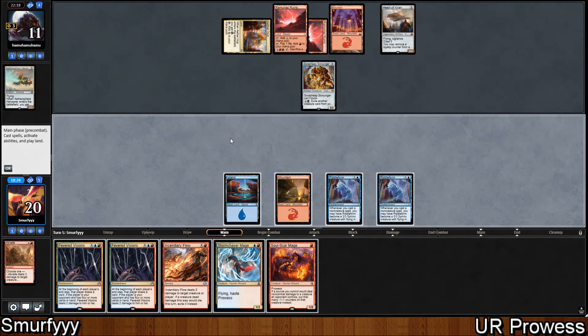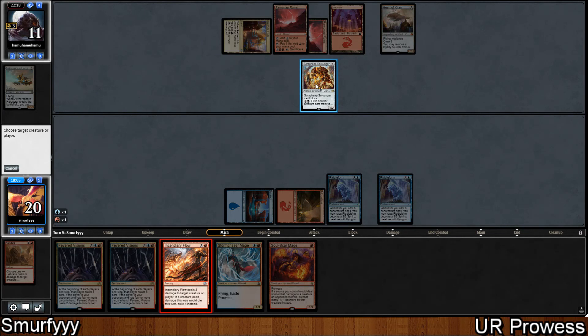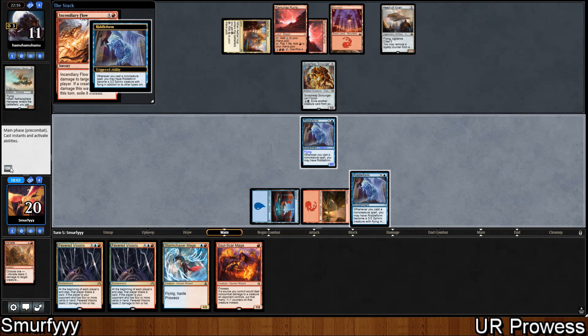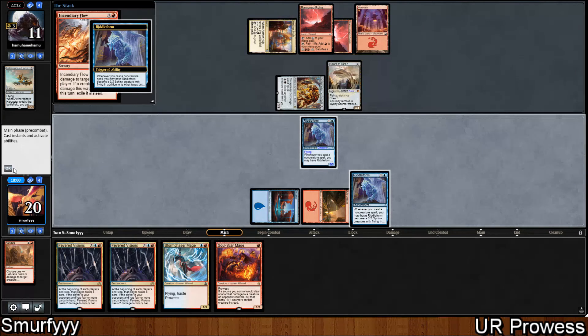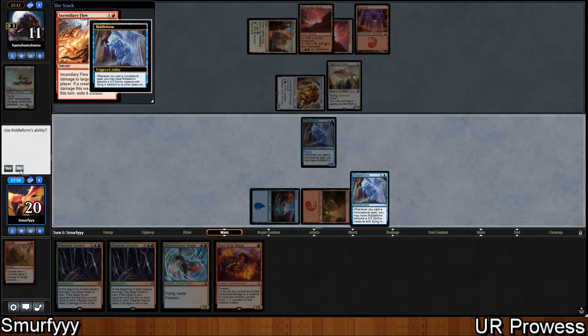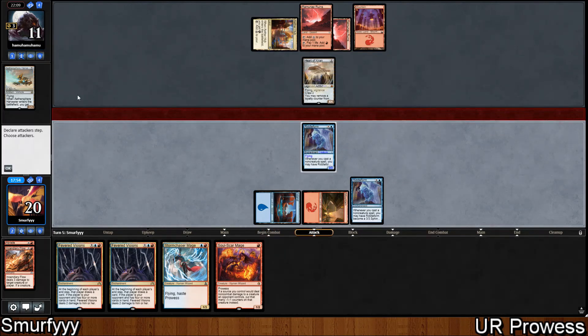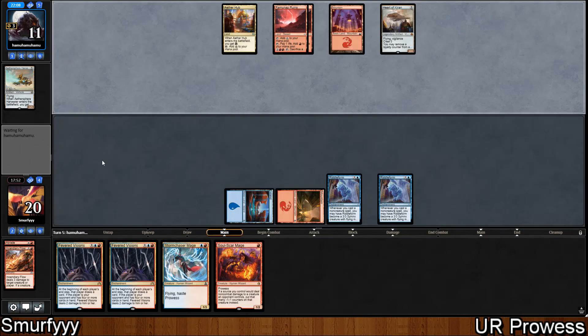Do we play Soul Scar Mage here and then next turn Incendiary Flow? It's really annoying that we just haven't drawn a third land. We can just Incendiary Flow the Scrap Heap and hope they don't have another creature. If they don't accrue the Heart of Kirin then we actually want to use the... oh, we shouldn't have done that because they're probably going to activate. So now we're not going to activate this one. The reason to activate was in case they didn't accrue, but if they do accrue then obviously we don't want to activate these because it opens them to removal spells. Luckily they didn't have one.